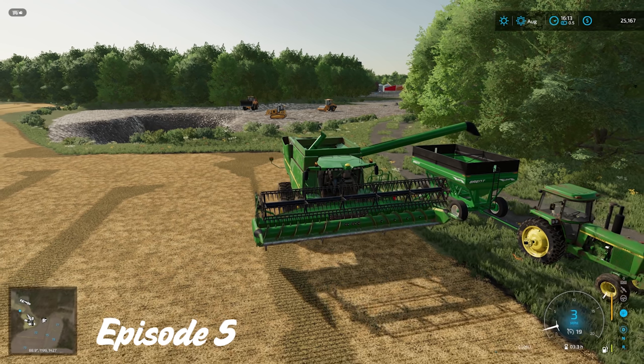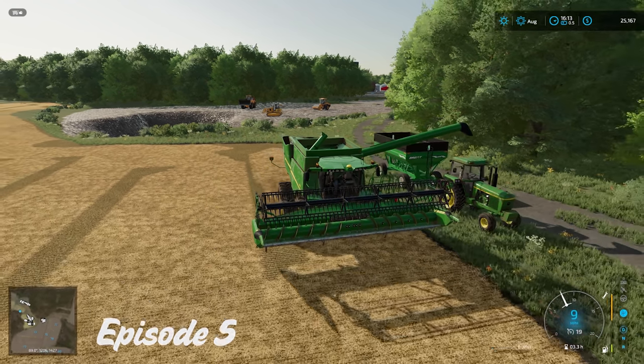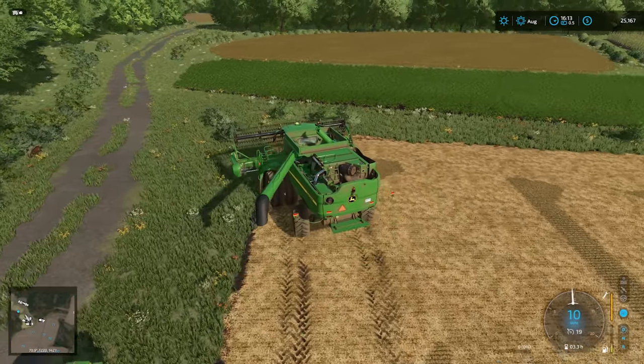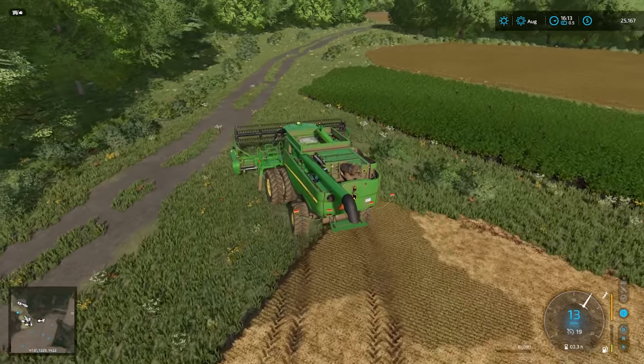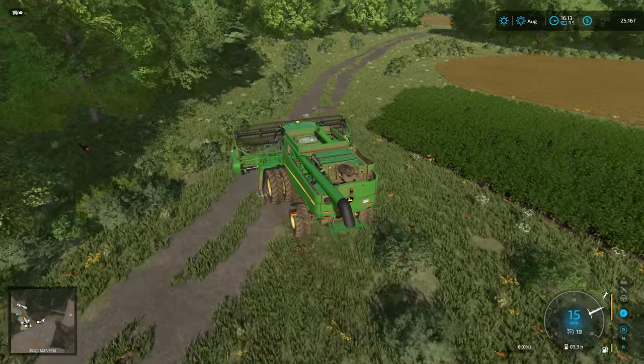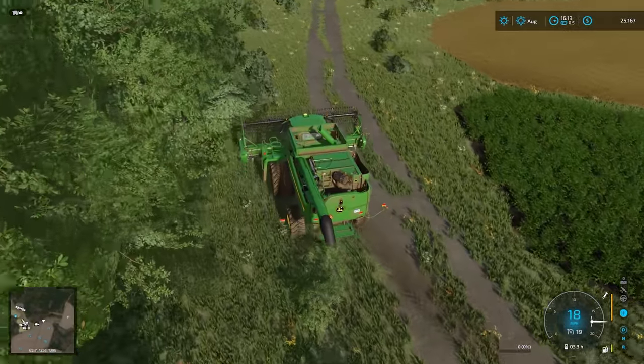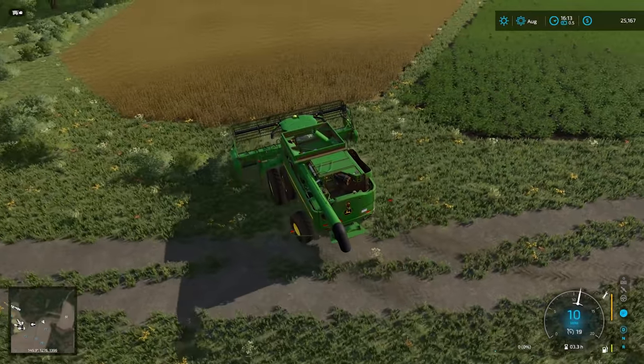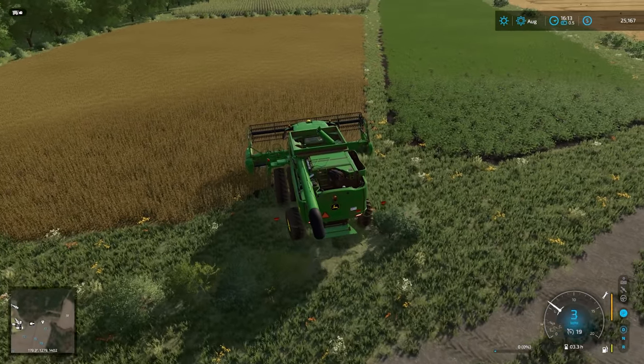Hello everybody, it's Farmsomeguy here, welcome back to Greystone. We are still in the throes of combining here at the moment. We've got this last little field of soybeans to gather up here, and we'll drop those into the auger wagon that we've got parked behind us. And then we have got one small field of wheat that we need to grab as well.